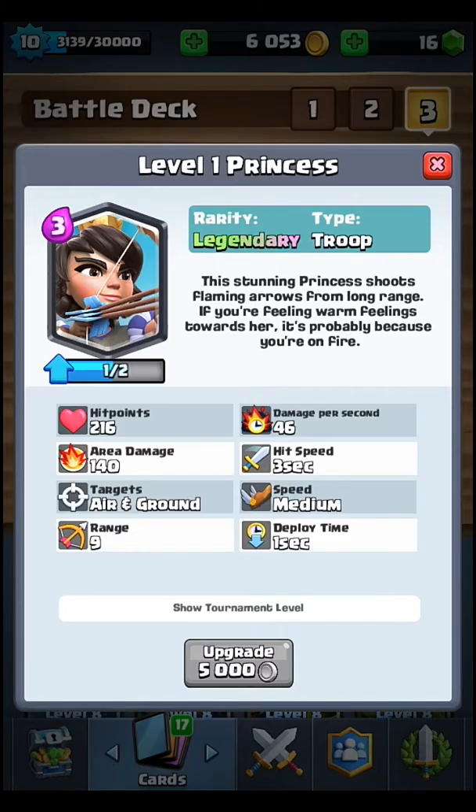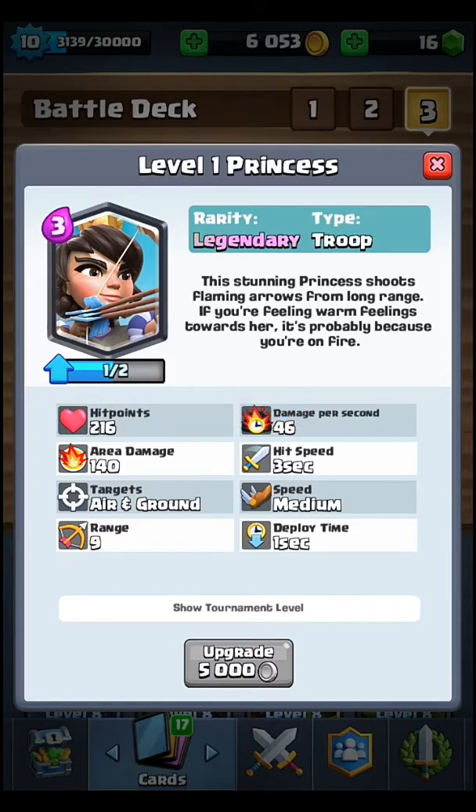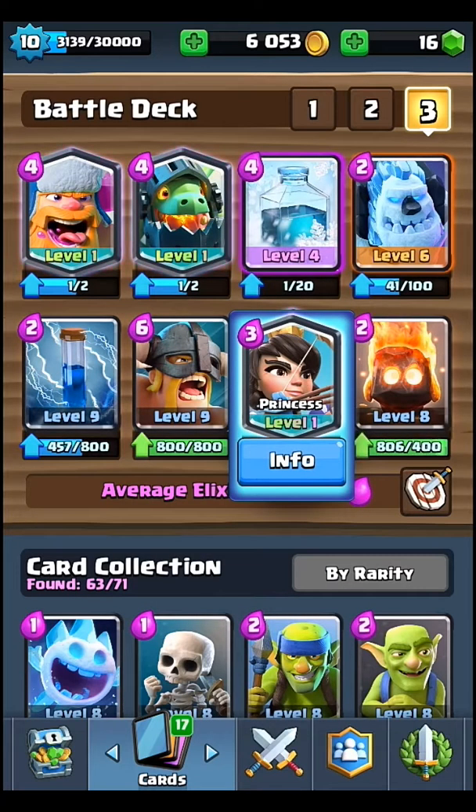The Princess has a hit speed of three seconds, which is the second worst after the Sparky — the Sparky takes exactly five seconds to charge up and shoot. The Princess can target both air troops and ground troops, and has a range of nine, which is more than the arena towers.